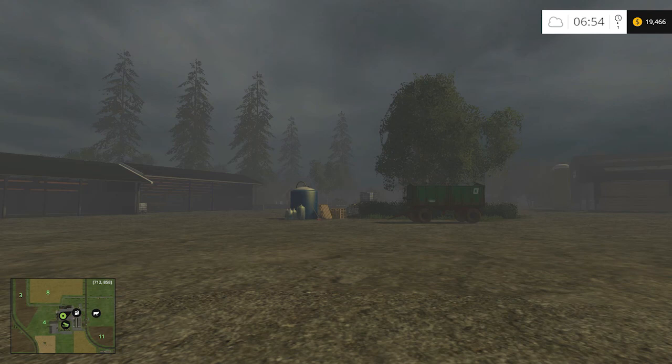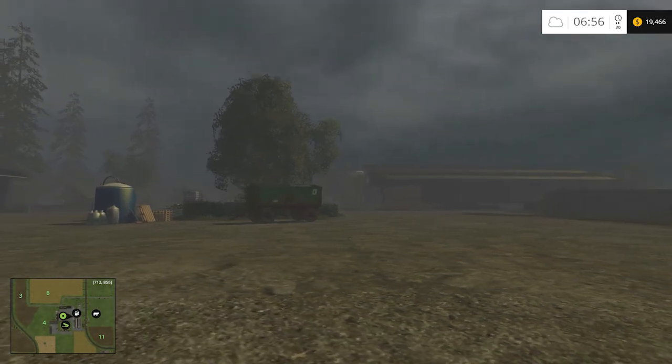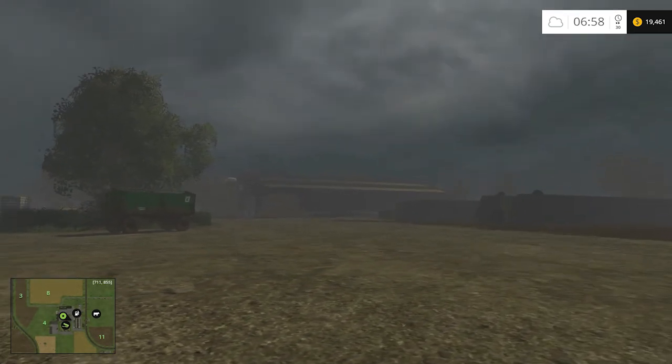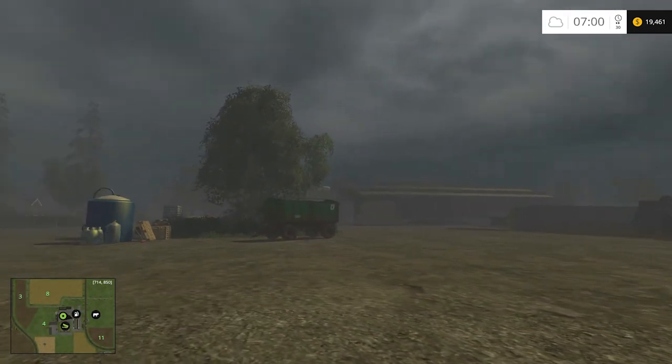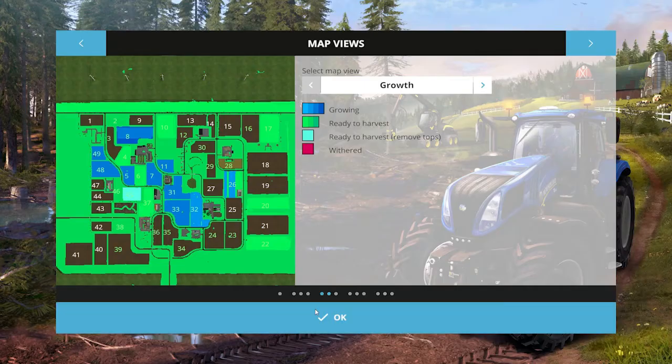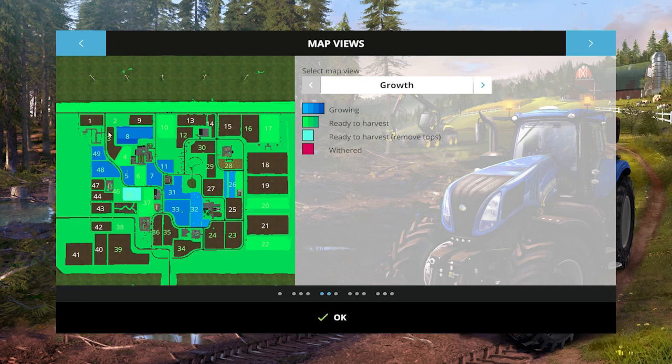We'll recap where we're at and move forward with what we're going to do in this video. What you left me off with yesterday: we had planted a couple of fields, fertilized those fields, and were starting to cultivate and sow field 49. So let's open up here and I'll give you a quick view of where we're at. Field 49 is planted, and then we jumped over and planted 7, 11, and then I did 31 and 33 as well.